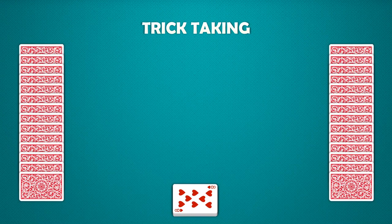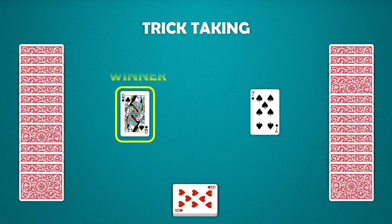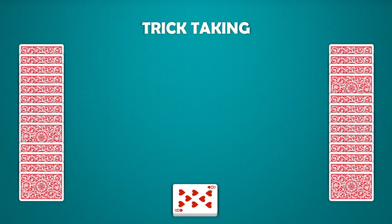Lion is a trick-taking game. A trick is created by each player playing a card into the middle. The player with the highest-ranking trump card will win the trick. If no trump card was played, the winner is the player with the highest-ranking card of the suit of the first card led to the trick. The winner of the trick collects the cards to track the number of tricks won during the round.